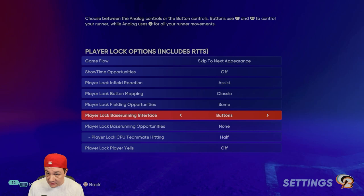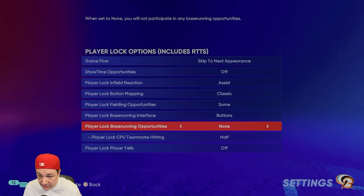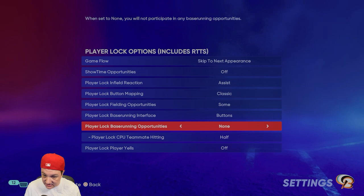For the base running interface, I recommend using buttons so you don't have to push up or down on the left stick — it's nicer to hit R2 and L2. For the base running opportunities, go to None. I'm going to show you how to max out your speed without having to do any stolen bases.